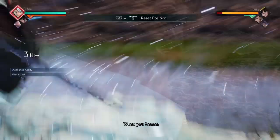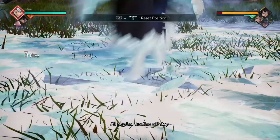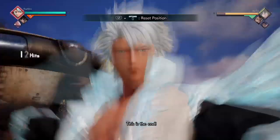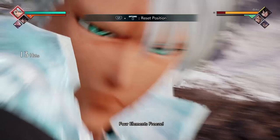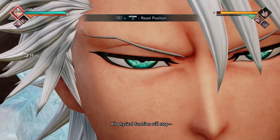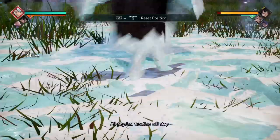For his ultimate, Four Elements Freeze — this one actually misses a lot. It does not land off the fifth light, sixth light, first heavy, first down tilt, or the second up tilt. Everything else should be good, but there's quite a lot of missing for an ultimate. Toshiro's does make sense though — it has a pretty short AOE and it's on the ground.